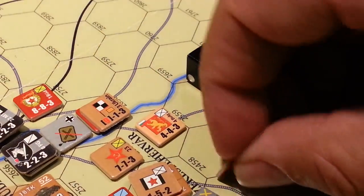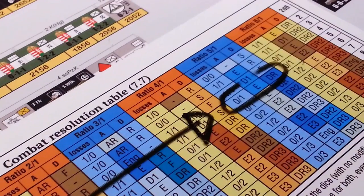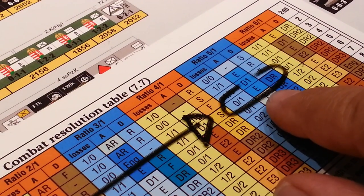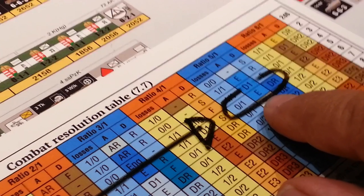So we can flip this guy over. And then in the tactical results, I see that it's a light blue E, which means exploit.